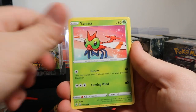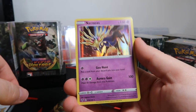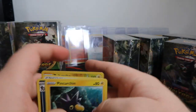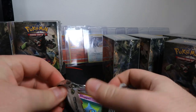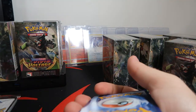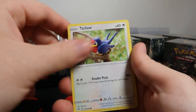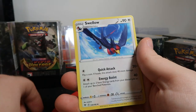Snubbull, Chansey, Yanma, Meowth, Duskull, Zeraora reverse, and Exeggcutor holo — first time seeing that one, it's pretty nice. Energy, Mightyena, and Pincurchin — little sea urchin. Last pack of the second box: Shuppet, Poochyena, Voltorb, Rockruff — and there's a little Cutiefly on him, just noticed that. Talonflame, Shuckle, Yanmega, Macargo, Nessa, and Swellow.